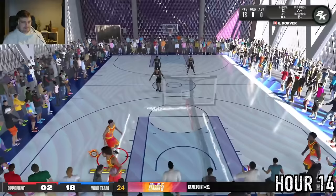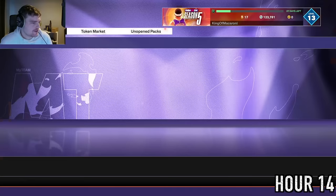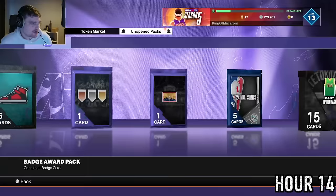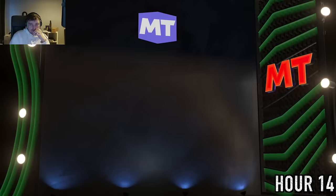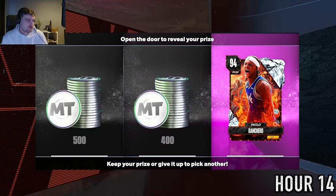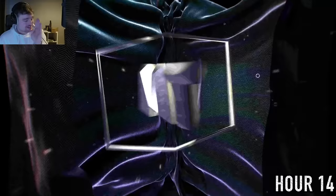We get Diamond Chet Holmgren — pretty nice. We open a bunch more packs hoping for duplicates to discard for MT. I'm working toward 126k MT to buy one huge player for the team. I also try to get Franz Wagner from a pack — no luck — so I'll need to save up to buy him. We get three Bancheros in a row — wild. We also pick up 5,000 MT from another source.